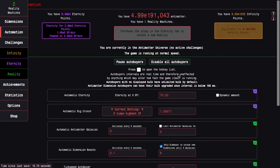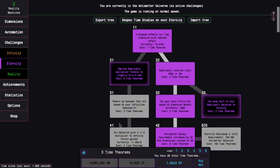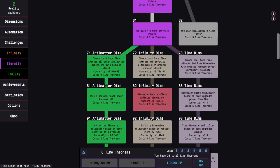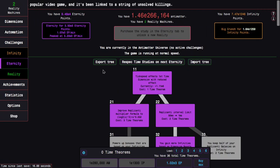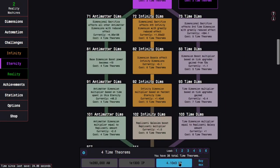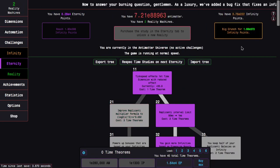It looks like I can get one more time theorem by getting e260,000 antimatter, which is enough to get time study 21 — I'll just get it at this point, why not. There isn't really anything else I can do. It's seven additional time theorems to go infinity dimensions, so I'll respec eternity and go the usual way except go down infinity dimensions. I need four time theorems but I can afford that, which means I can afford two additional time theorems from there.